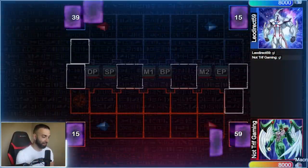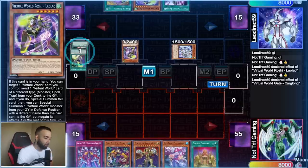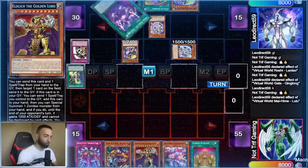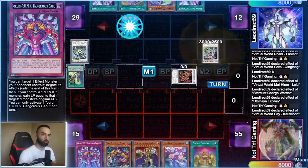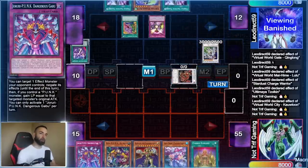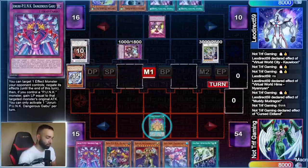Now I'm in a duel going second against Virtual World — a very broken hand but it doesn't matter. I don't want to open Golden Lord, Guru, or Gabu, but it doesn't matter because all these cards help you stop the opponent in some way. Whether you have Magician Souls or Foxy to discard, or Hugin as a discard, or Golden Lord's effect — even the cards you don't want to open have some effect because you have so many discard outlets. No bricks.